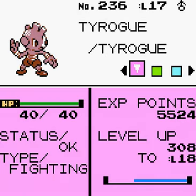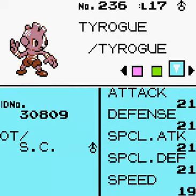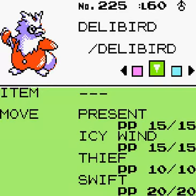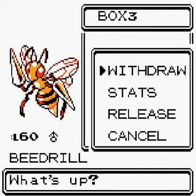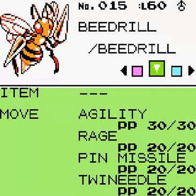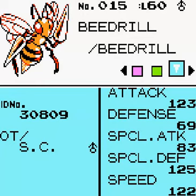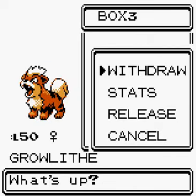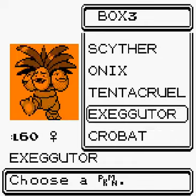Tyrogue has equal Attack and Defense at 21 each because I gave him some Iron. Delibird still has the same moves from Present and doesn't learn any new moves. Beedrill has Agility, Rage, Pin Missile and Twin Needle — pretty terrible, its defense and special attack are awful. Unown still just knows Hidden Power. Growlithe is ready to evolve with the Fire Stone, so I'll get him out.